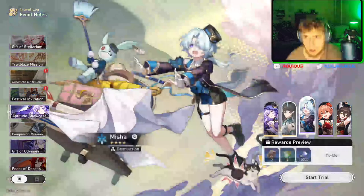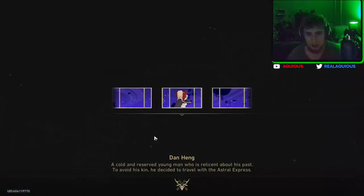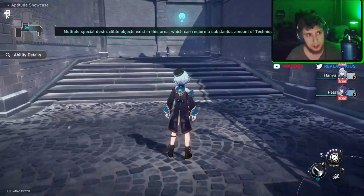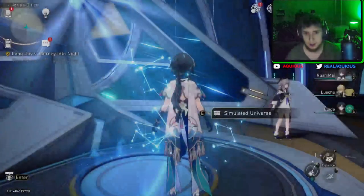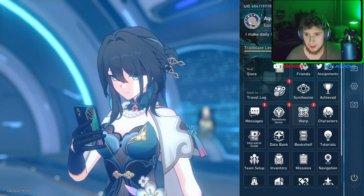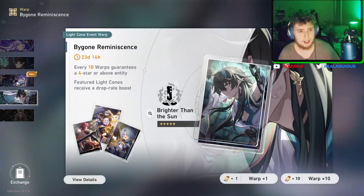Alright, what should we do first? We don't exactly have game sound on. Let's do Misha first. What, there's no way to turn the volume on? Alright, by the way — warps, incredible. This character is so cool by the way. Don Hung Il is awesome.